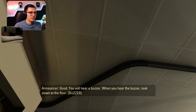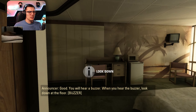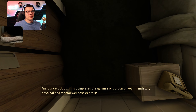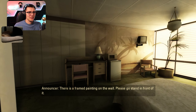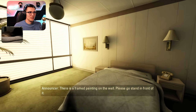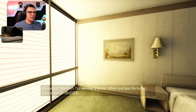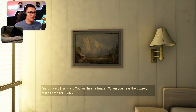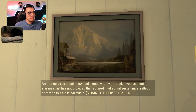You will hear a buzzer. When you hear the buzzer, look down at the floor. This completes the genetic portion of the mandatory physical and mental wellness exercise. There is a framed painting on the wall, please go stand in front of it. I see it — it looks beautiful. The lighting's a little odd, but that's okay. I'm going to stare at this art for so long. You should now feel mentally reinvigorated. Are you guys mentally reinvigorated?